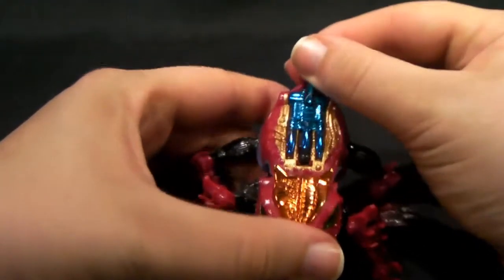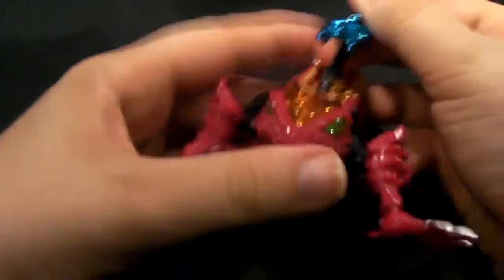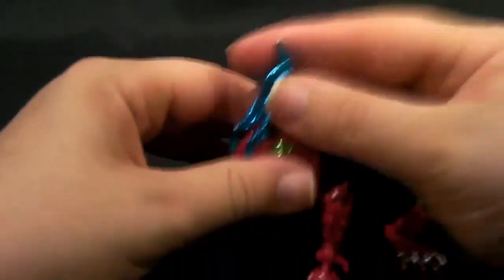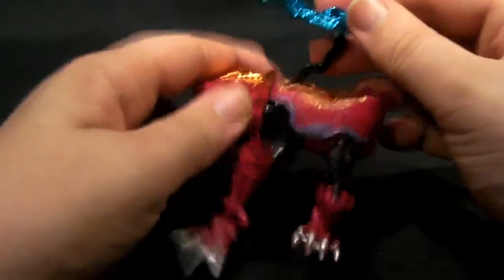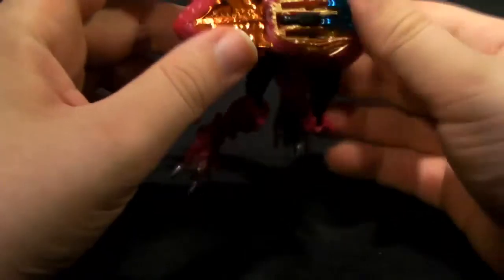He's got this on the back — you lift it up and you can unpeg it, which I would imagine is some sort of cannon or head scratcher or something. It's been a while since I've seen RID so I don't really know what it's for.